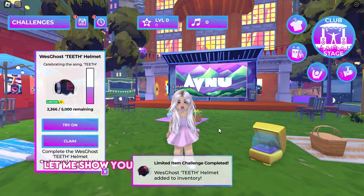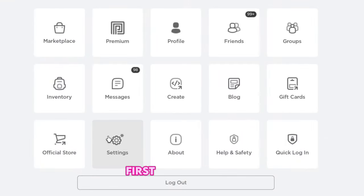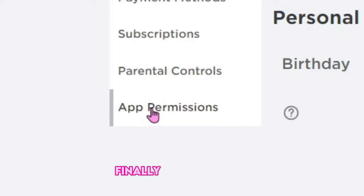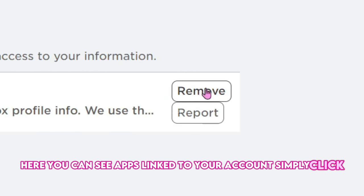Let me show you how you can unlink your Roblox account if you want to. First, go to Settings, then Account Info, finally App Permissions. Here, you can see apps linked to your account. Simply click Remove.